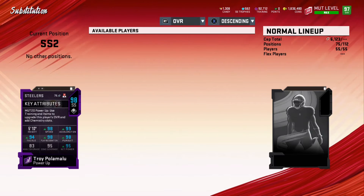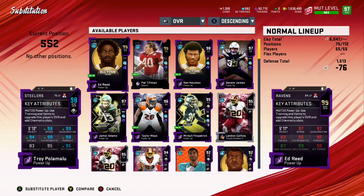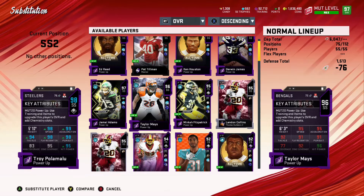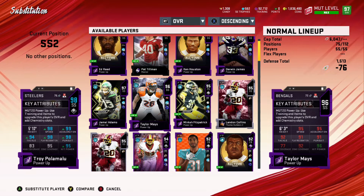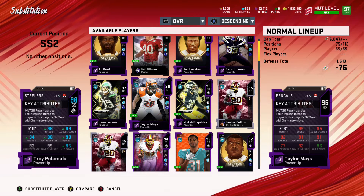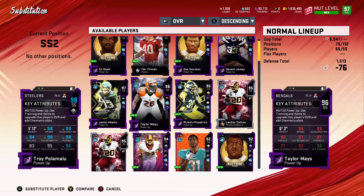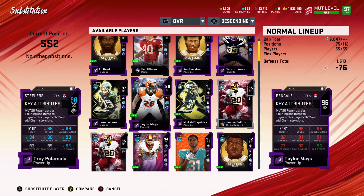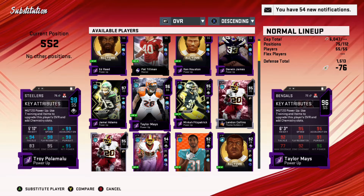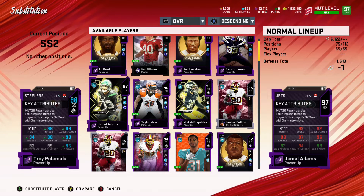Troy Polamalu — another strong safety that I absolutely adore, 98 speed. He was a little bit short on one pass deep down the middle, so I played Taylor Mays there the rest of the game and he actually made two plays later on. There's something to be said with that height and ability. Polamalu doesn't have the play recognition and some of those other things, but Taylor Mays just with that speed — height allows him to do that. And if you're going to play with him, he can get up to 99 hit power very easily.